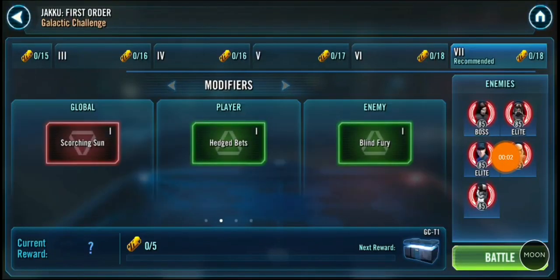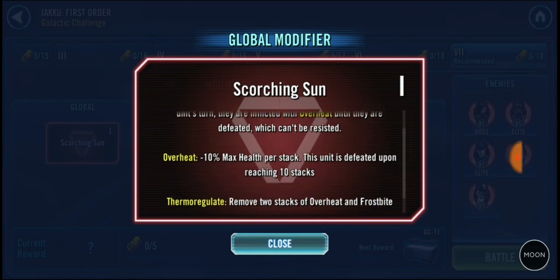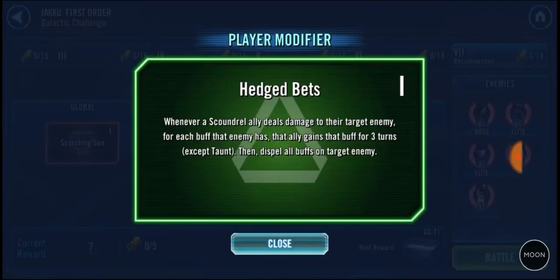Hello once again, it's your boy Snow Moon. Bit of a ropey one today. We're up against the First Order Scorching Sun event. Basically, whenever anyone reaches 10 stacks they're going to expire, and we want to take advantage of this because the AI doesn't seem to realize how hot it is outside.